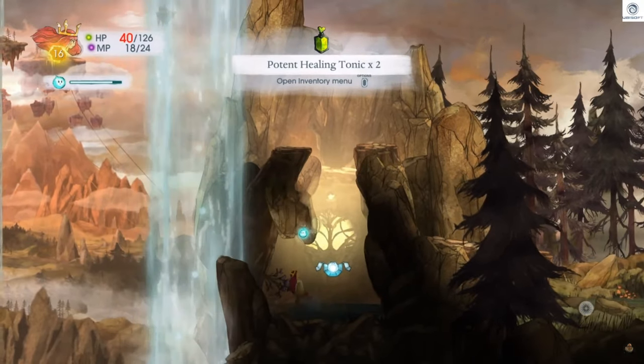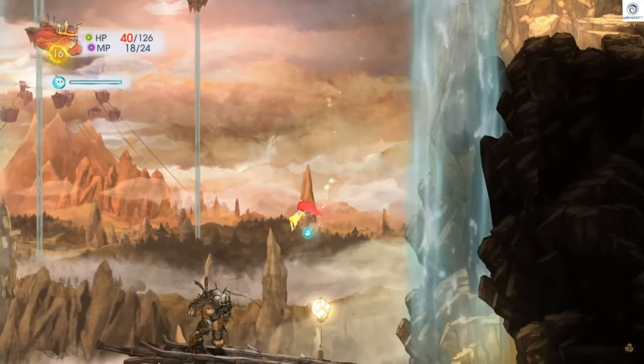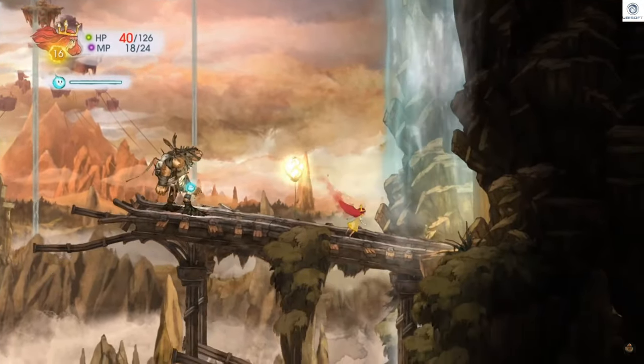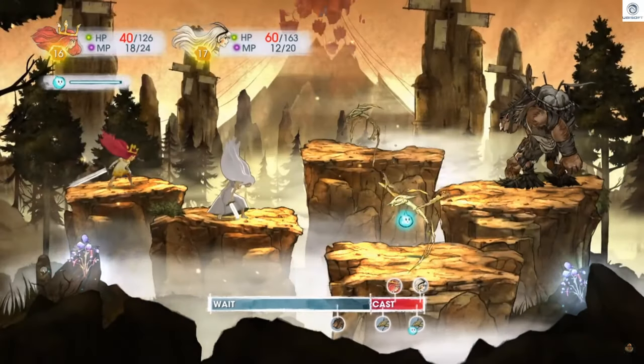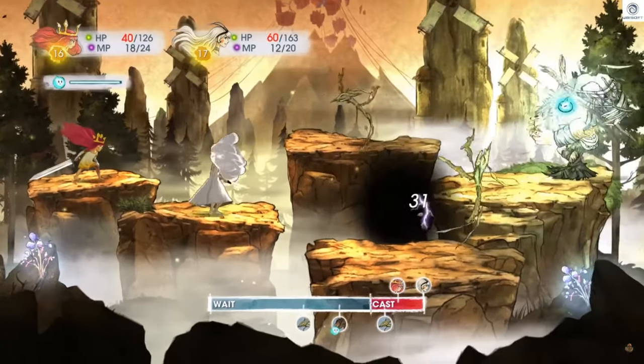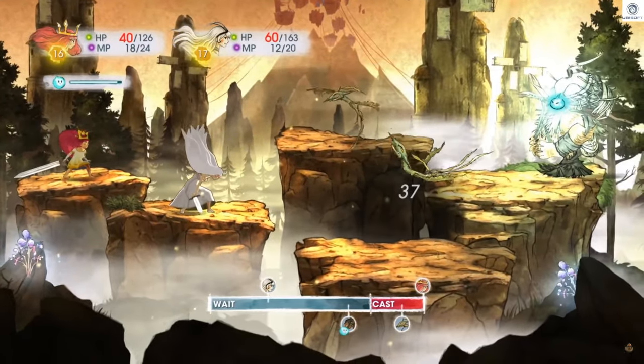Waterfalls, little secret chests, parallax background — for 2014 and on the indie scene, this is on Vita as well, can you believe? It is well ahead of its time. Let's get back to that combat and go deeper into the bar at the bottom of the screen, because this is one of the coolest additions to how the combat works against the adventuring you do outside of the arenas.